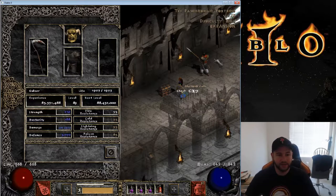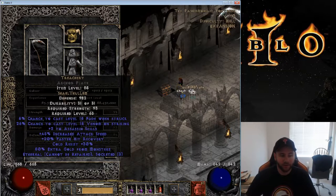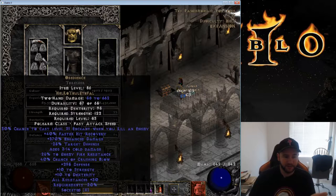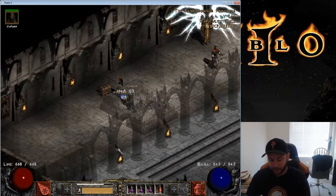The mercenary is this dude right here. He's using Andy's Visage, unsocketed right now, a Ral rune, and of course has Treachery on which helps with the Fade proc — basically raises resistances to make a more survivable battle. Then of course we have Obedience in the Thresher which has a ton of damage: 56 to 662. His total damage is 388 to 2400, and he's level 89.